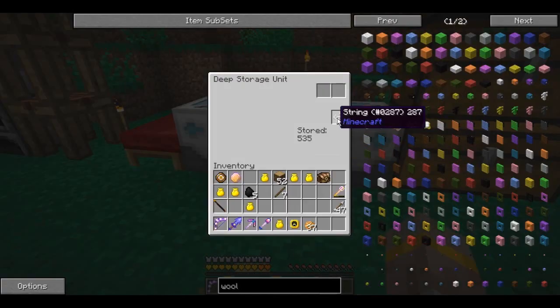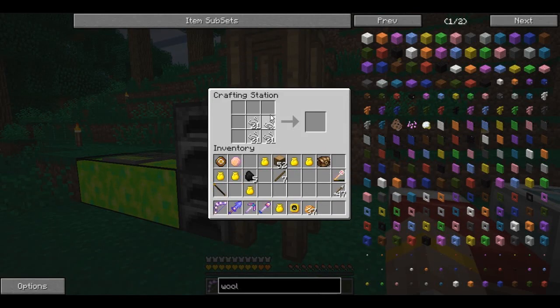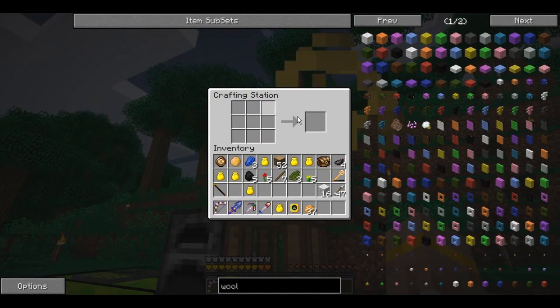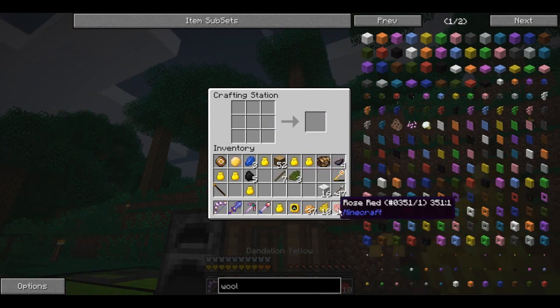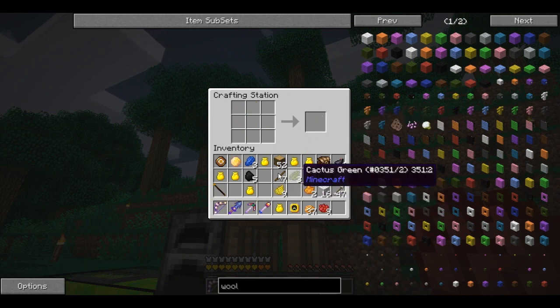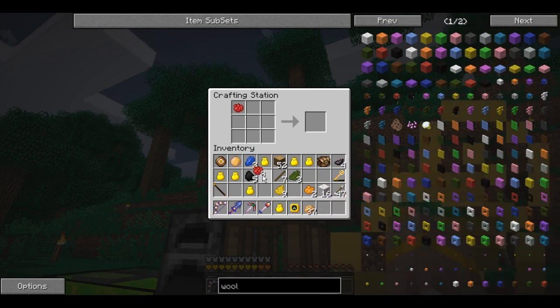We're also going to need a bunch of wool. I'll go ahead and turn a stack of string into wool - 16 wool. And you might know there's 16 colors of wool, so we're going to make sure we get one of each color. So: rose red, yellow, orange - we'll make orange right now so we don't forget. Red, orange, yellow, green, blue - purple is red and blue.